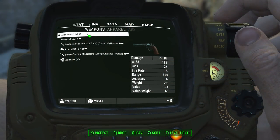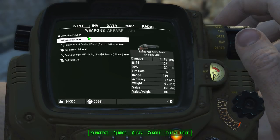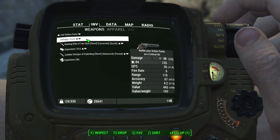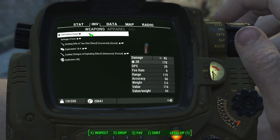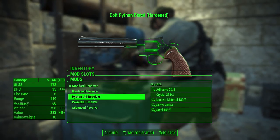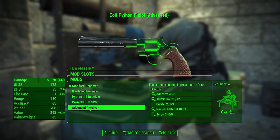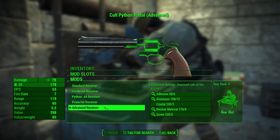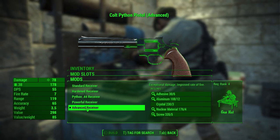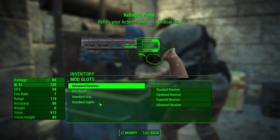The base stats for this weapon are impressive. The damage is only a few points below the .44, and the range is identical. The accuracy is slightly worse on the Python than the .44, but not by much. And of course you get the advantage of it using .38 rounds, which are far more common and far cheaper. You can actually modify this weapon and turn it into a .44, which will do more damage than the .44 pistol, but I do not recommend doing that. Instead, I would recommend using the hardened, powerful, or advanced receiver, because you will continue to use the .38 rounds and do considerably more damage.